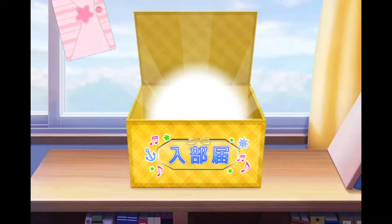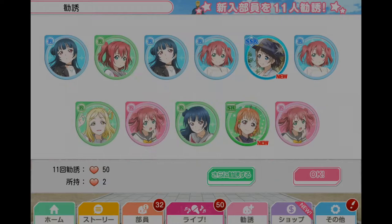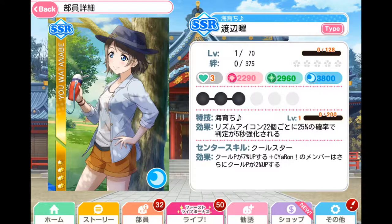One SSR and one SSR again — Kana! I was confused for a second and thought it was Chica. And yo, picnic yo! That can help my cool team because my cool team sucks. Actually, my smile team sucks. We got a Chica — she probably won't go on my team, but I like how she's cutting that cat. And we got SSR Yo, and she will be playing on my team.